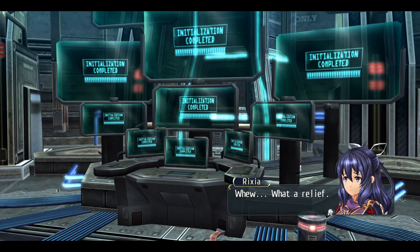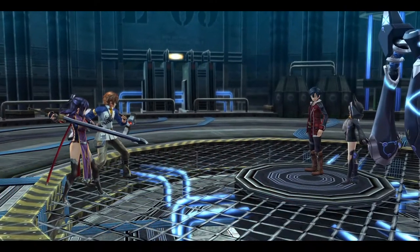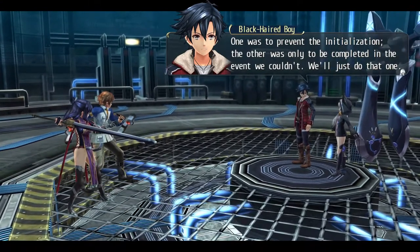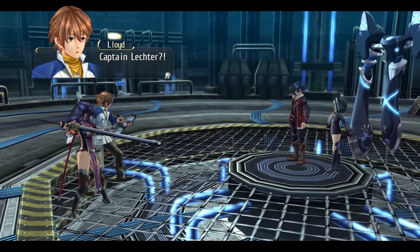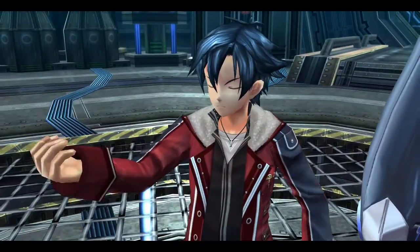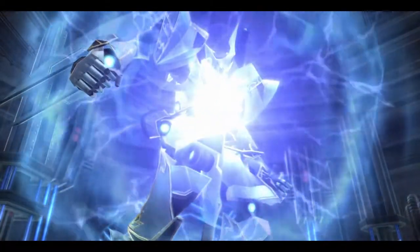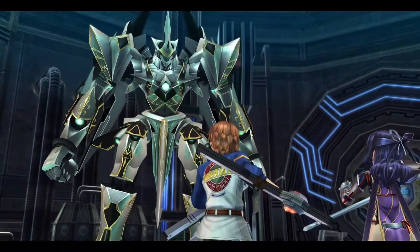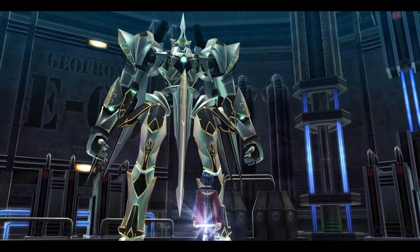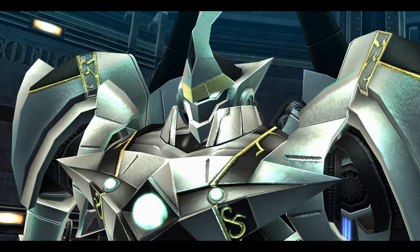What should we do? Captain Lecter gave us two orders. One was to prevent the initialization. The other was only to be completed in the event we couldn't. We'll just do that one. Captain Lecter — couldn't be the same Lecter from the Imperial Army's Intelligence Division, right? Heed my call! Valimar! The Ashen Knight! Holy... An Ion? No, it isn't! The Ashen Knight!